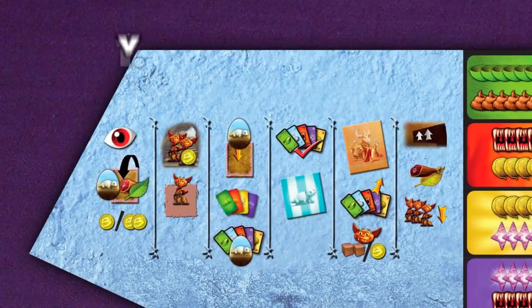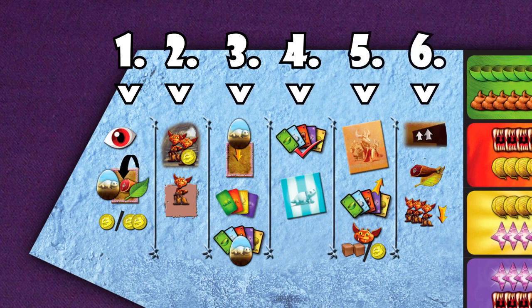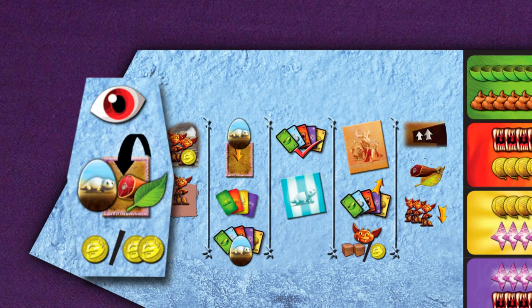Each round is divided into 6 phases. The steps you follow in each phase are summarised on your player boards. Phase 1 is set up and consists of 3 steps. However, in the first round of the game you don't do the first 2 steps, so I'll leave the explanation of those until later.